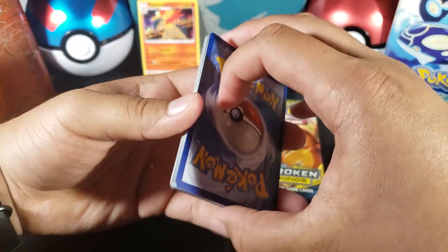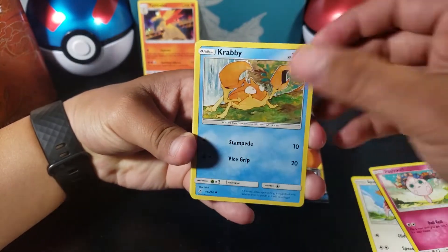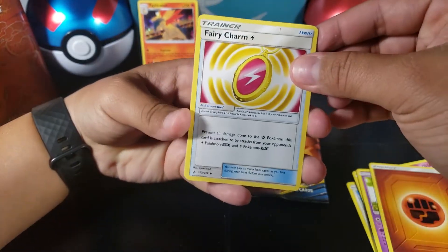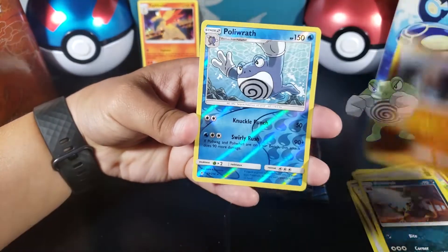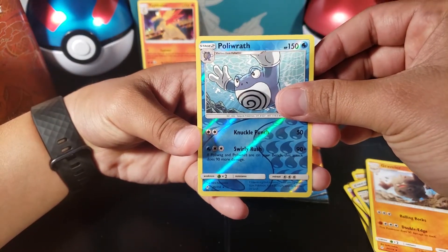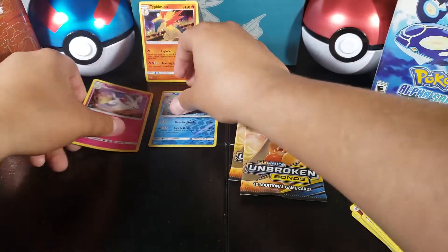All right, here we go: Sphero, Jigglypuff, Krabby, Riolu, Spur, Fighting Energy, and a Fairy Charm. Then Krokorok, Graveler, a Poliwrath as a reverse rare — that's pretty good — and a Togekiss holo. Very nice, two rares in this pack, very good start.